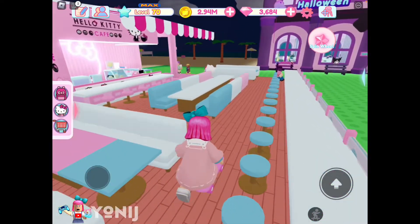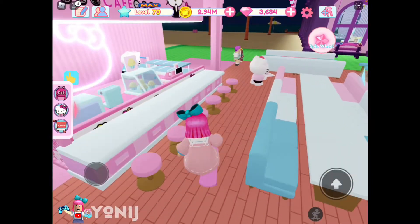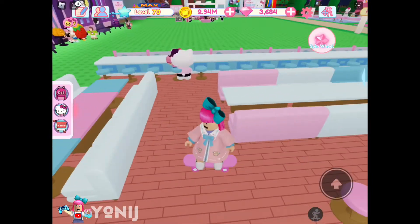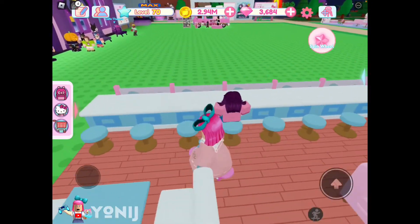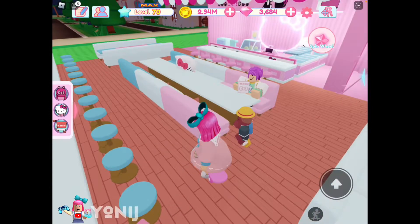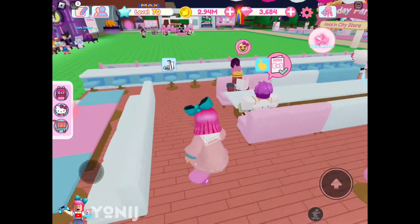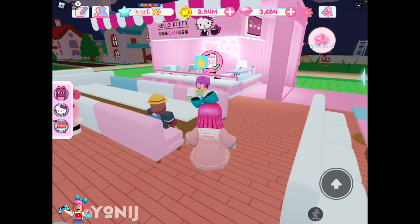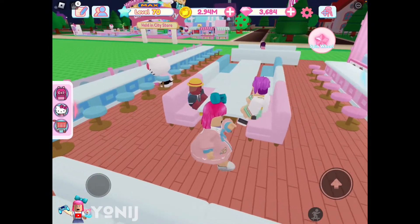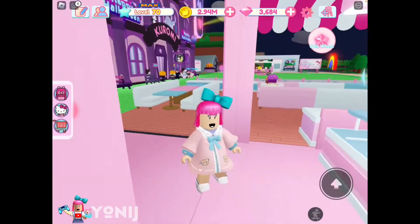As you guys can see, this is my outdoor cafe and it's a Hello Kitty and Dear Daniel theme because they are boyfriends and cool friends. This is a very simple, very cheap design so you guys can do the exact same thing and get quite a lot of players or NPCs enjoying the outdoor cafe.